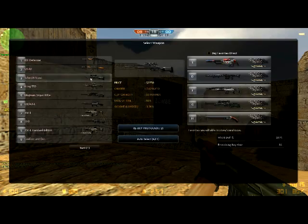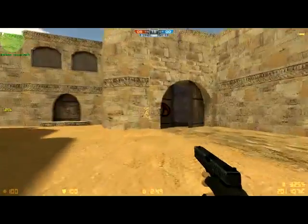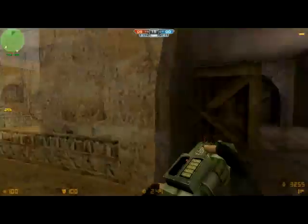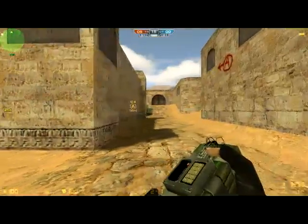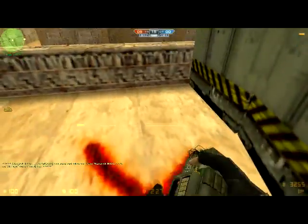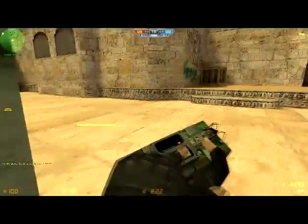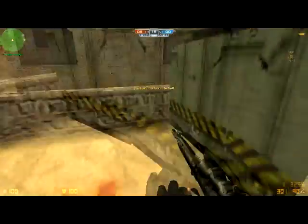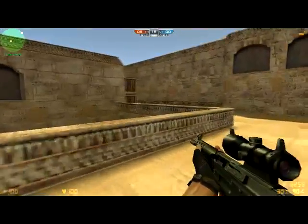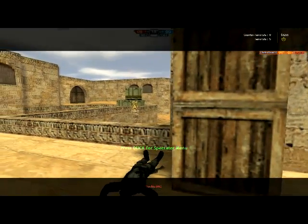Next will be this assault rifle. It's very useful at close range, not that useful at far range because it's really not accurate. But it's very useful for charging. As you can see, I plant the C4 to let my opponent come near me, so they will come to defuse the bomb and I can take them down. Just press Q or let go of your left click so that you don't actually plant the bomb.